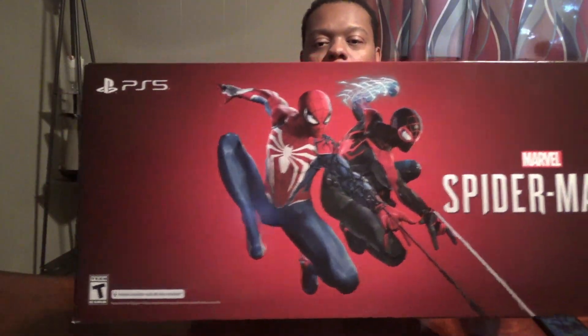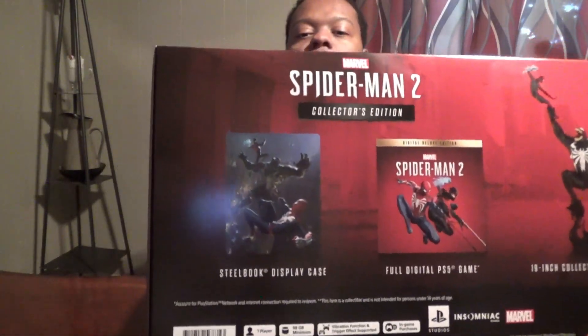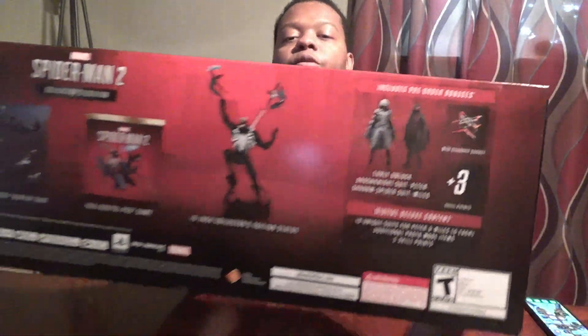All right, here's the front — giggity — the side has the logo on it. Then here it shows everything: the steel case, the game, the statue, and whatever's in the pre-order bonus. The bottom is just describing what's in the box. It's so weird that they didn't include the disc for some reason.